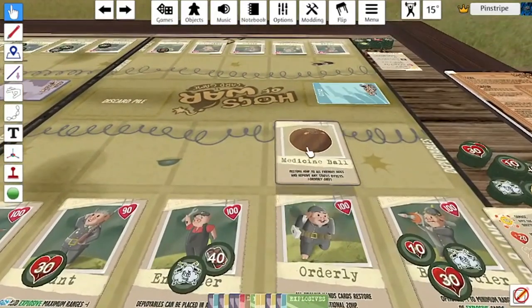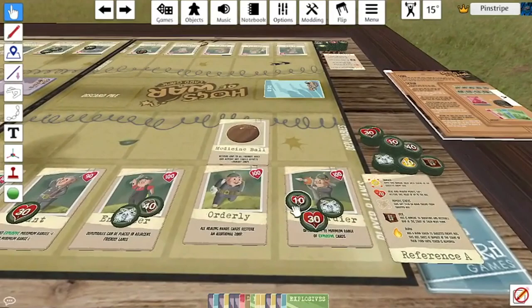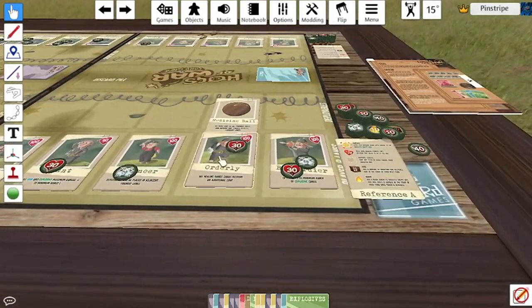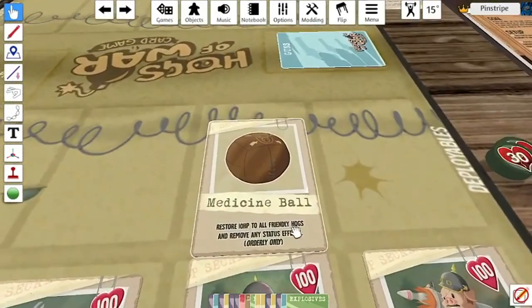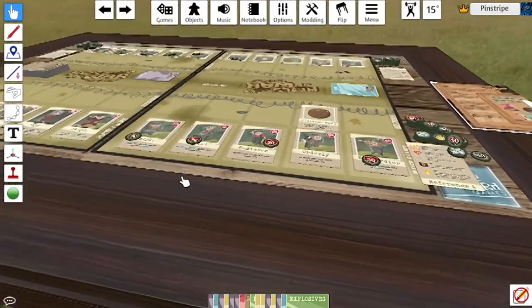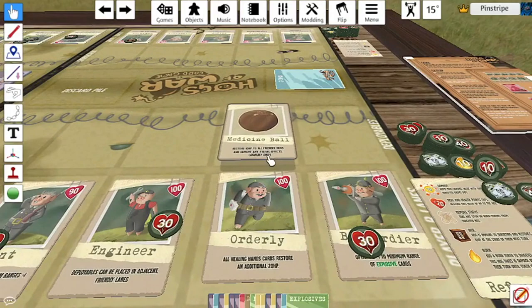Next up is a skill card for the Orderly only: the Medical Ball. If you play this you restore 10 HP to all of your friendly hogs and remove any status effects. So I'd remove damage from hogs accordingly, and these two stunned pigs would have their stun tokens instantly removed. The Medical Ball is a good introduction to having more types of healing — initially you only really had healing hands and the self heal.